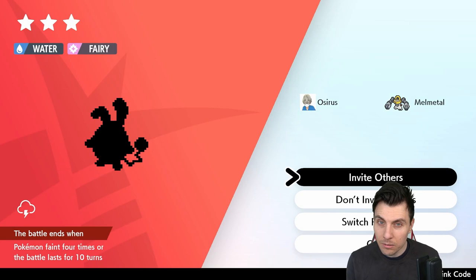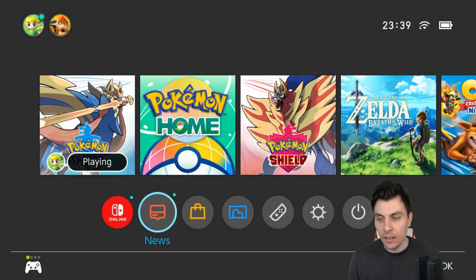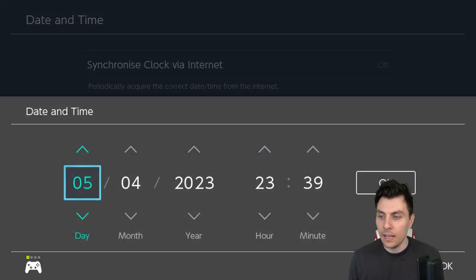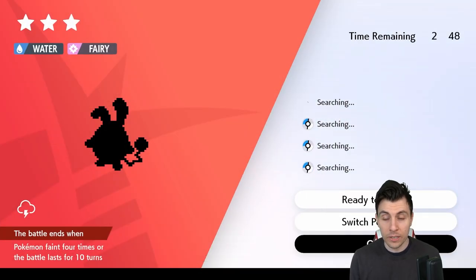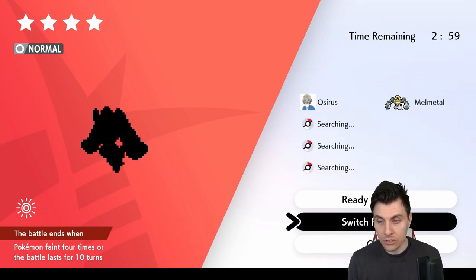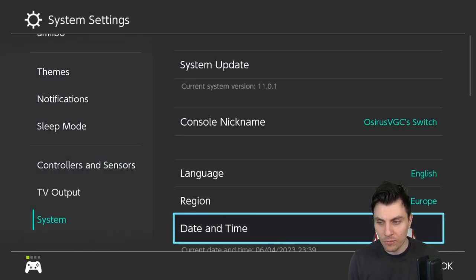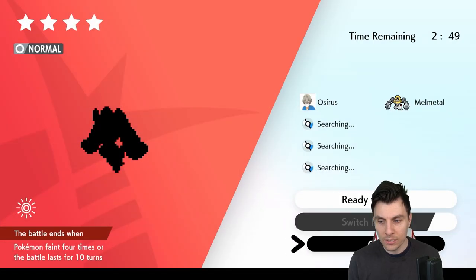We've got a three-star Azumarill, so that's not the one we want. You want to just keep continually repeating this process until you hit that five-star Azumarill, if that's what you're hunting for. And then when you do find your five-star Azumarill, save in front of the den and go in and check it. If it's not shiny, reset the game, come back into it, and try again by going through the date skip glitch until you come across your next five-star Azumarill.